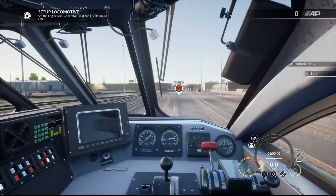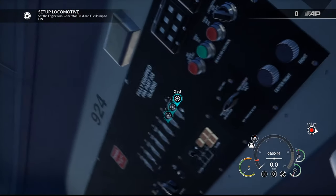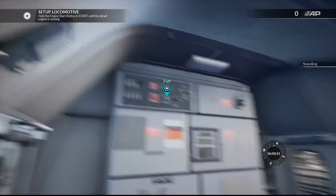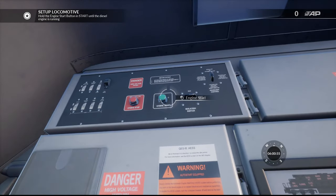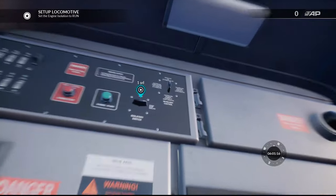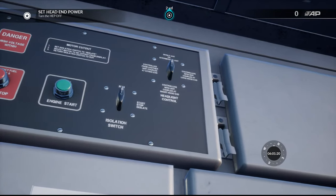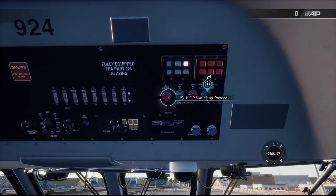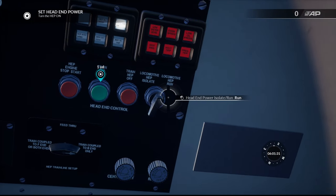Let's go ahead and sit in the engineer seat. Up here is where everything is — your generator field, your control and fuel pump, and your engine run is all up there. Hold the engine start button and start until the diesel engine is running. Done. Set the engine isolation to run, which is up here. HEP goes off because we don't need it.